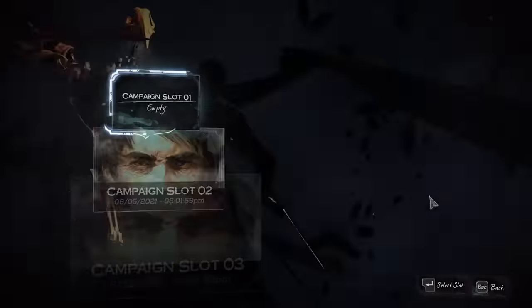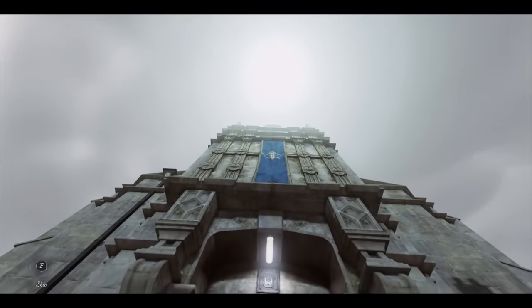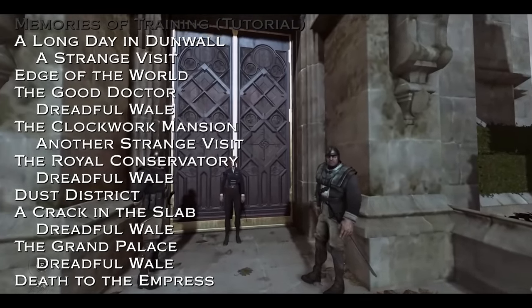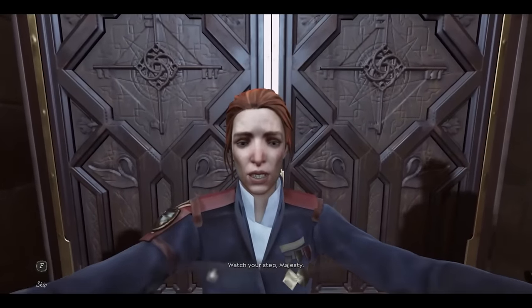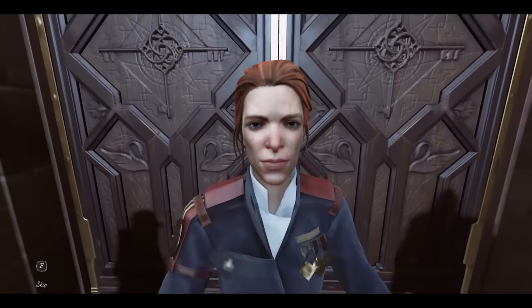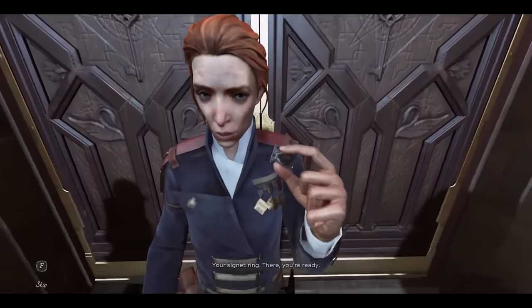When Saradeth creates a new file from the main menu, he says no to starting the tutorial, which throws us straight into the first proper mission, Long Day in Dunwall. This mission starts with about 5 minutes of cutscenes, but runners will load a pre-made save of right when they gain control of their character and start their runs there. I decided to keep at least a little bit of the cutscene in here just to go over a couple things.